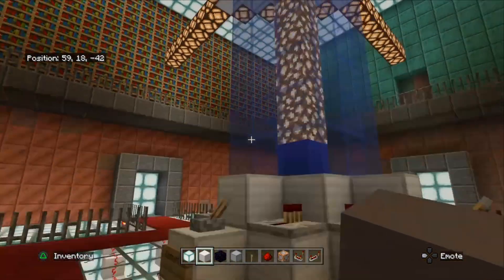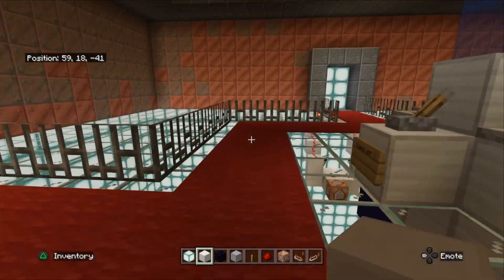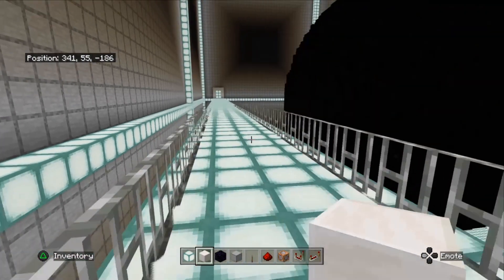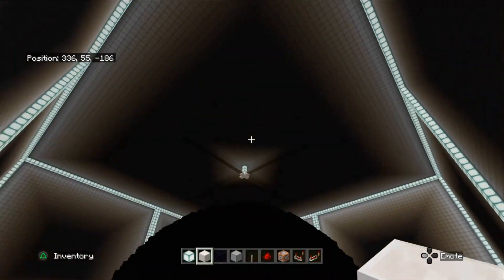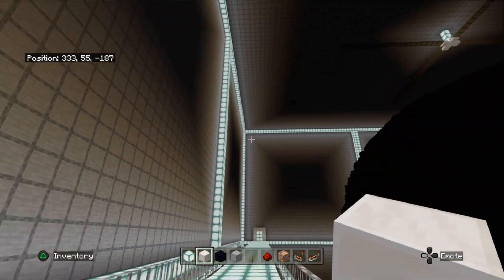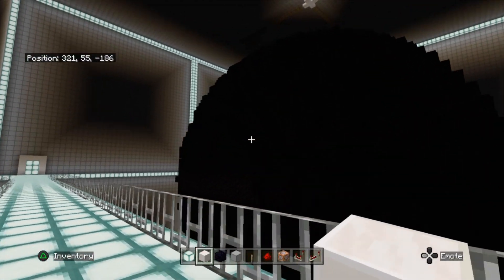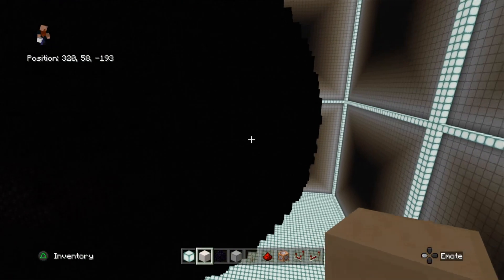One of the cool things about the TARDIS is it's got many rooms that are always expanding and never ending. So let's go through the first section — we've got a nice big long corridor. Now that big sphere is supposed to represent a black hole.